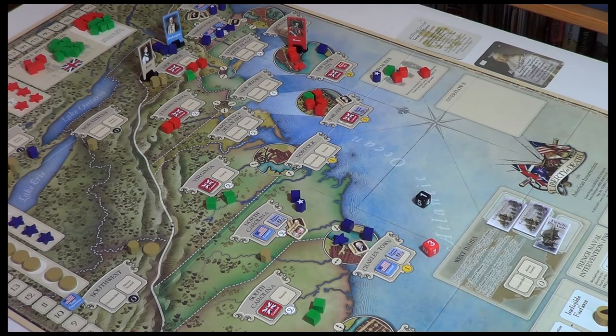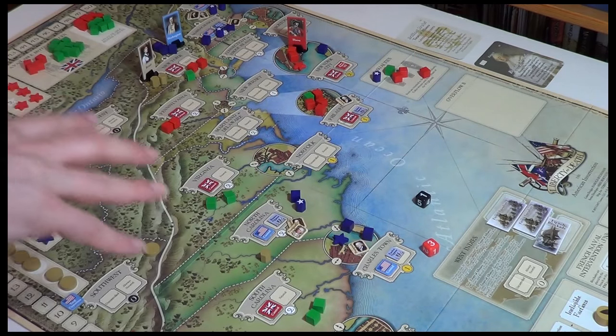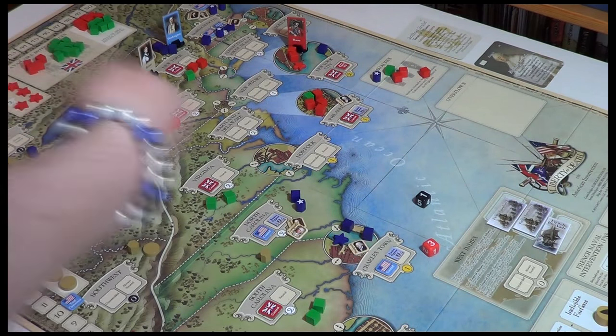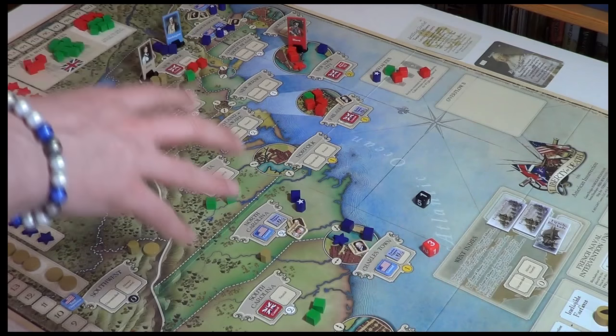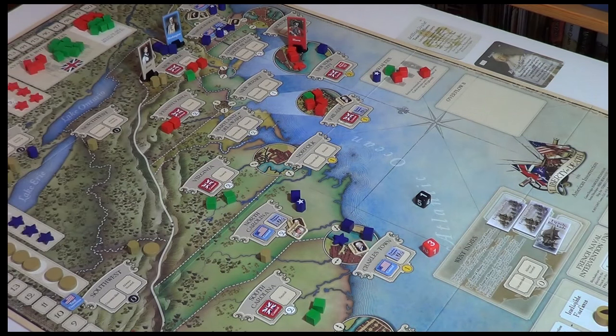I'm playing longhand here, taking you through every single step, but you're going to find a lot of shortcuts as you play. For example, when you're trying to figure out which provinces to hit, instead of rolling for every one, you just count them up, count the resources, see if you need to roll or not, and whether you need to take a persuasion for the bot — that kind of stuff you can do in your head.